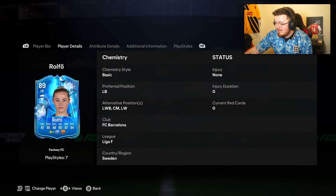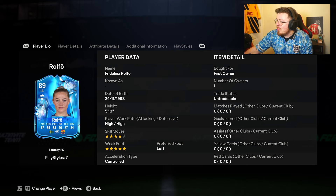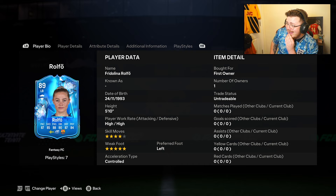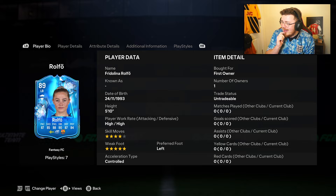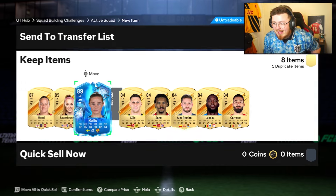We do have first touch, relentless, quick step and technical as the base play styles. In regards to the price, let me load up Footbin real quick and have a look. Smash the like button down below if you haven't, we're on the hunt for 20k subs - if you're new, you can help me get a step closer. Just under 600k - 595 according to Footbin - so a little bit steep, but the upgrade potential's there. For chem style, I'm leaning towards an engine - max out the passing, the agility, the balance and the pace, and play it as a left-sided center mid.